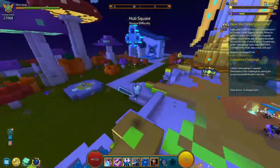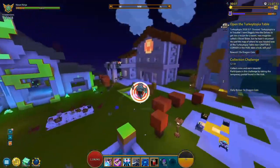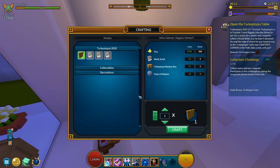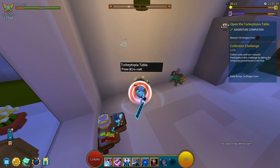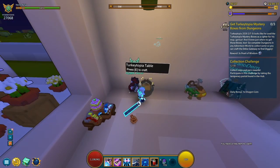Now that we're in the hub, let's head on over into the area located in the northwest side of the hub, as the TurkeyTopia table will be located there. Rather simple, rather easy — let's get this completed. There we go.